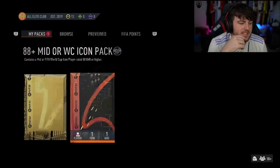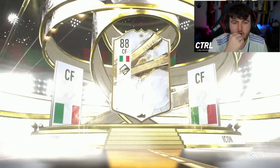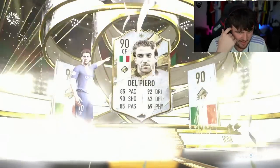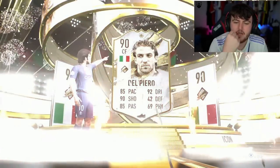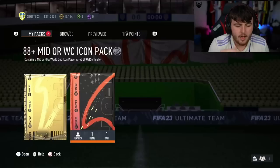We have got Ahmed's next. Can Ahmed get something good? Still a mid-icon. We've not had a World Cup one in ages. Italy, centre forward — Del Piero. Not a terrible looking card. Not insane, but not terrible. It's all right.